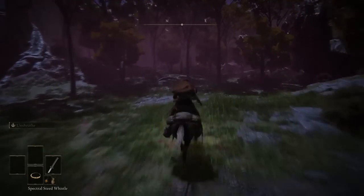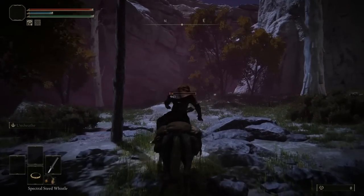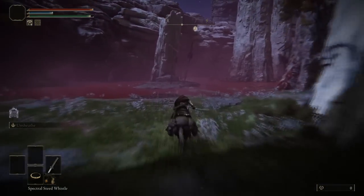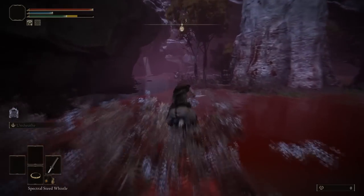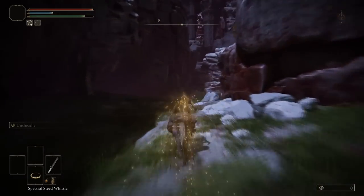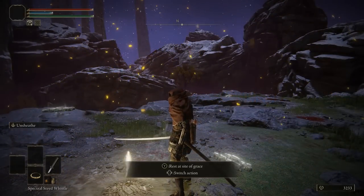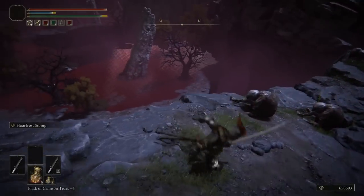Once you're there, follow where I go in the footage. Be very careful - there's a lot of things that deal a ton of damage, and there are gigantic skeletons that come out of the ground at the start. You're just heading to a lost grace which doesn't take very long, though it might take a few tries. Once you hit that lost grace and look over the area, that's where the nasty decrepit bird is that you're going to be shooting.